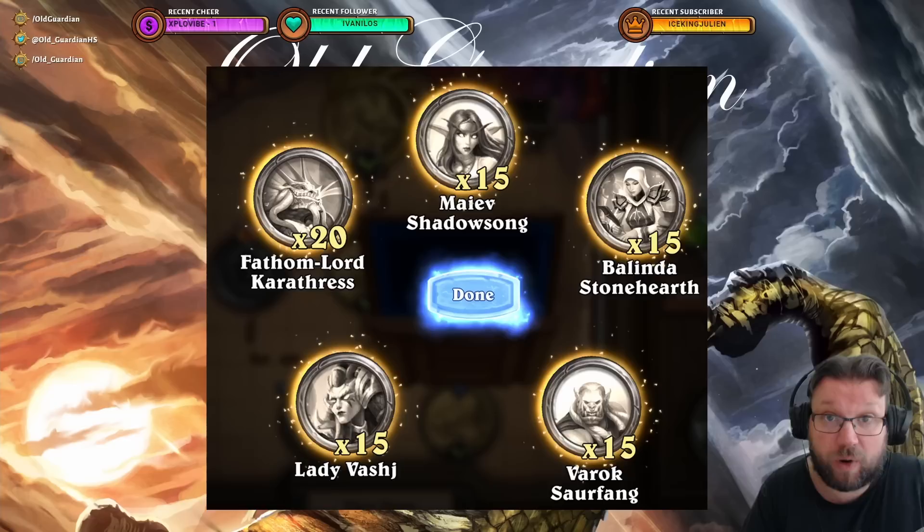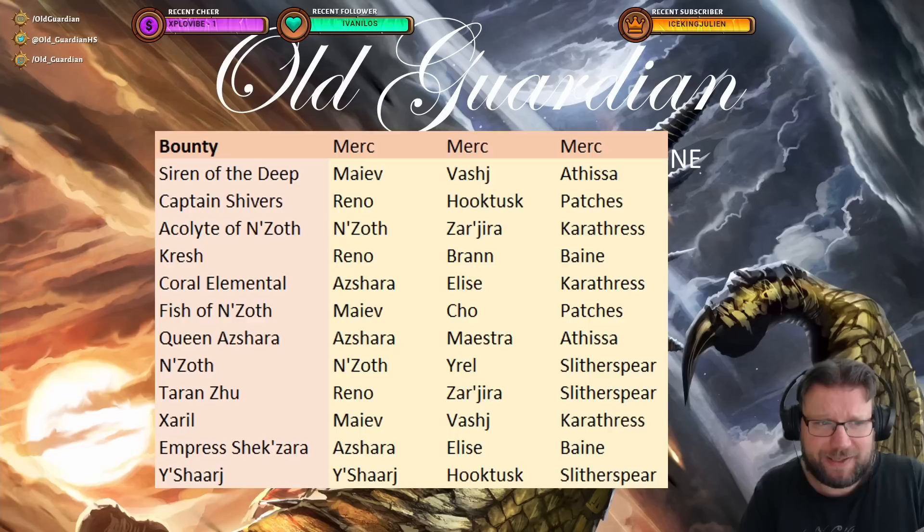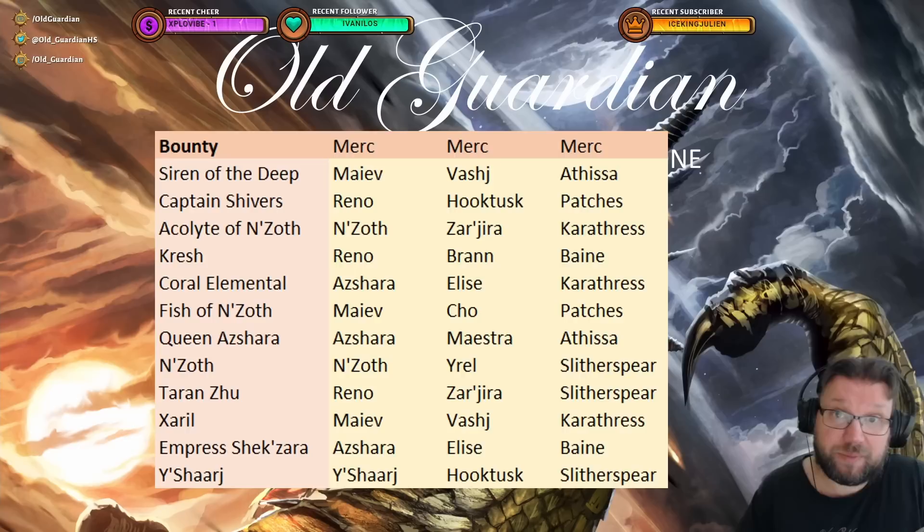So next we need to come up with a plan — how do we optimize our coin gains from the new bounties? In order to figure that out, I made this list of all the new bounties and the mercenaries that you get coins from there. Note that Garrosh is not listed, because the Garrosh bounty also gives Garrosh coins, which you probably don't want — so that rules the Garrosh bounty out, because we want all of the mercenaries to be useful. Also, the Kao level is not listed. The only new coins you get from Kao are for Tyrael, and Kao is the only level where you can get Tyrael coins.